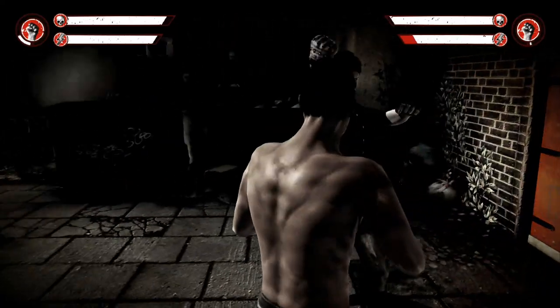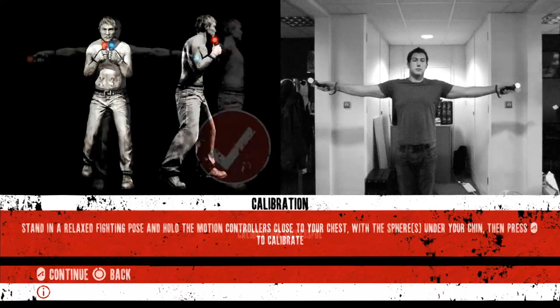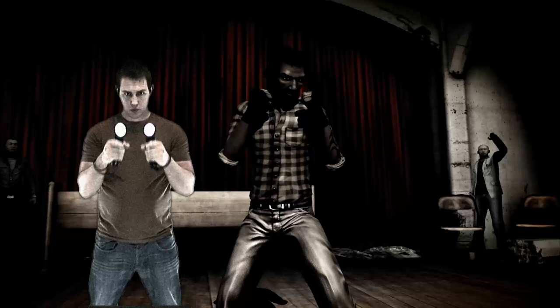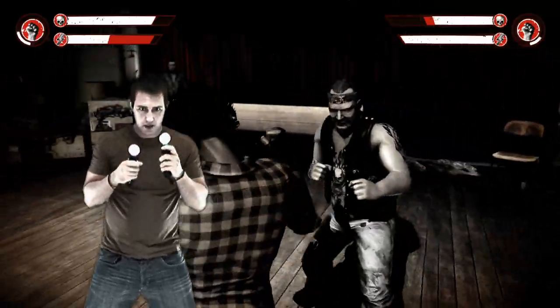Remember, you can press circle to recalibrate during a fight. So make sure you get a good t-pose and get your guard position just as you'll do it in a real fight. Don't be stiff and robotic — stoop down a bit if that's how you'll fight. The bottom line is, if you don't calibrate properly, you're going to spend a lot of time swinging punches that will never land.